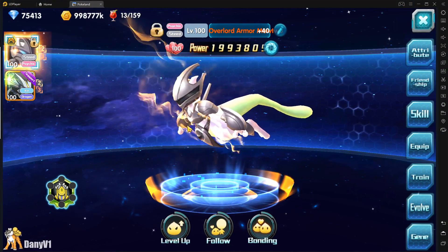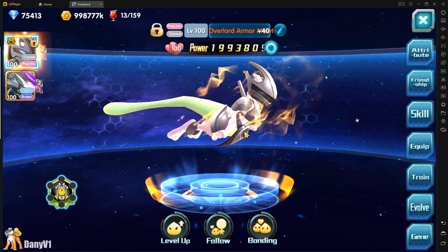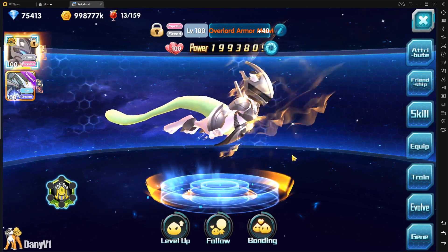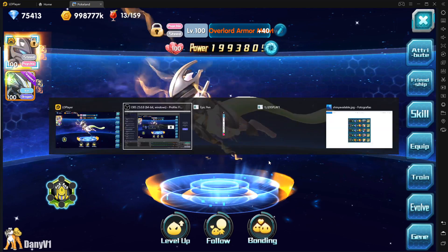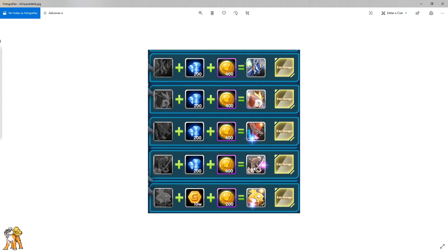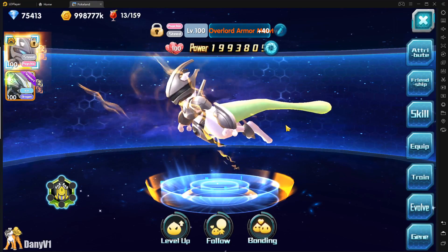Hey everyone, welcome to another video. So in this previous night we got a maintenance in the game which is supposed to fix a lot of Pokémon skills that were not working properly, but also adding these Pokémon to the shiny list — which a lot of people got overlord stickers for, like Zoroark and others. They were not in the shiny list yet, so if you have those overlord stickers right now you can already spend your diamonds on the shiny list to refresh and find those Pokémon.